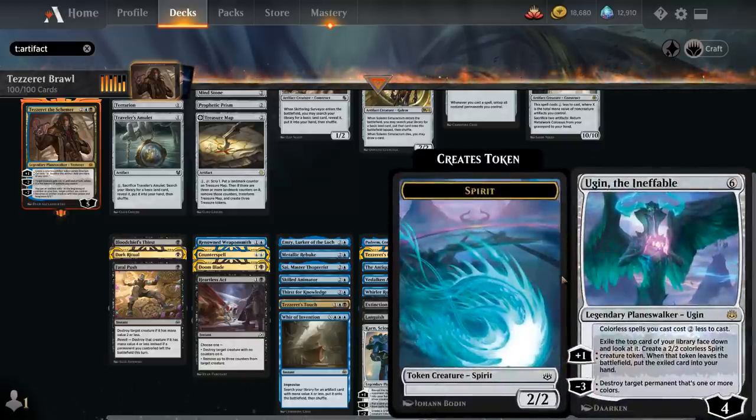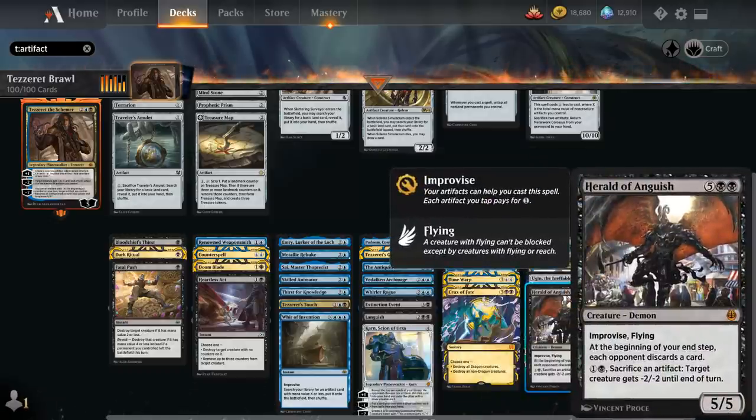Tezzeret, Master of the Bridge completes the Tezzeret trifecta — a five-loyalty planeswalker where creatures and planeswalkers we cast have affinity for artifacts, costing one generic mana less for each artifact we control. The plus two deals X damage to each opponent and gains us X life where X is the number of artifacts. The minus three returns an artifact from graveyard to hand, and the minus eight exiles the top ten cards and puts all artifacts from among them onto the battlefield. Ugin, the Ineffable makes colorless spells cost two generic mana less, the plus one generates a 2/2 spirit token, and minus three destroys any colored permanent. Herald of Anguish at seven mana is a 5/5 demon with improvise and flying — each opponent discards a card at our end step, and we can sacrifice an artifact to give a creature -2/-2.